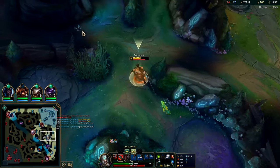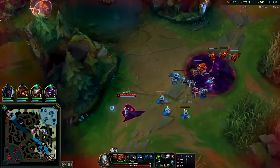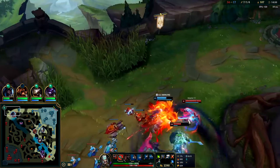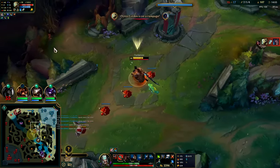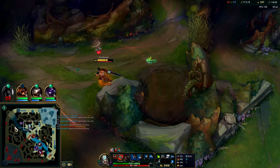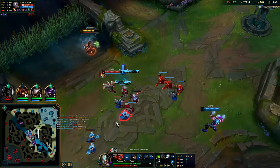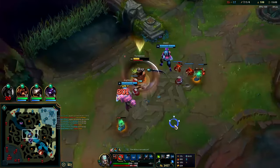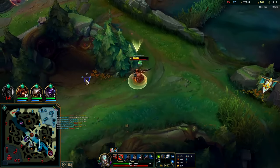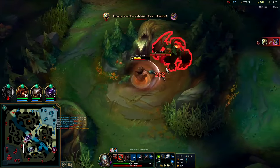Auto E crits, ult puts our cooldown lower. Auto E — he's top side. He took my red buff, that little scumbag. He took everything, what a scumbag. I need Brand to land something here. Got the slow — he has no intention of landing anything, I can guarantee you that. I don't really want to fight on Herald here — I don't have red buff, he does. I don't have ult, presumably he does — he has his red buff at least.